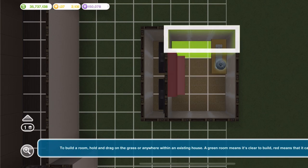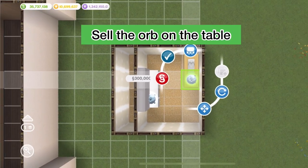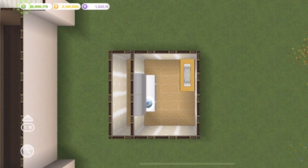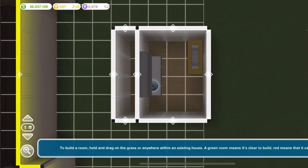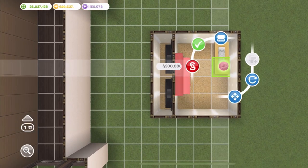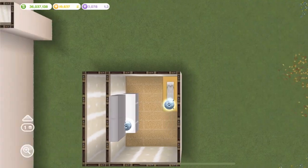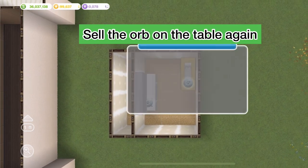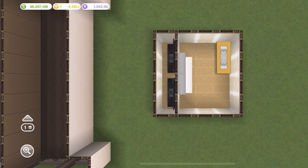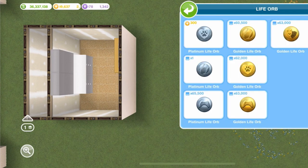The only difference is that I am now going to sell the orb that is on the table. Then I'm going to go back to room and drag the room towards the table, place the orb on the table again, drag it up, and sell the life orb on the table once again. I'm then going to place the orb that is on the cupboard into the inventory.